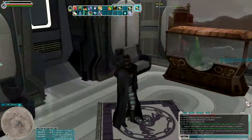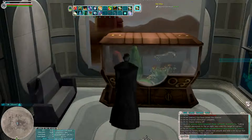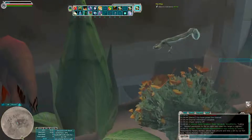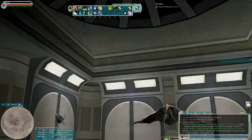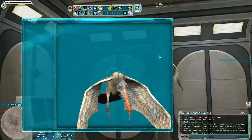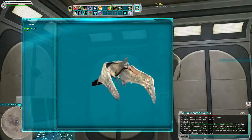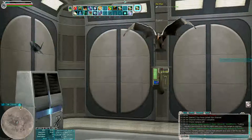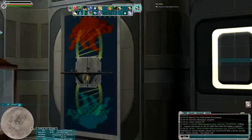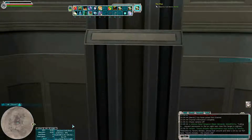This is the entrance level. I have this fish tank here with a baby colo claw fish. I have Eugene here — I think I just got him from somebody as a gift, but I don't even remember the details. Let's go inside.